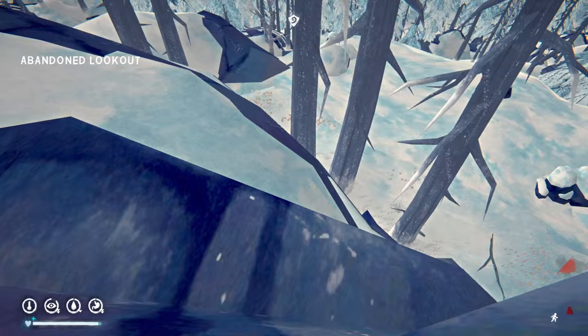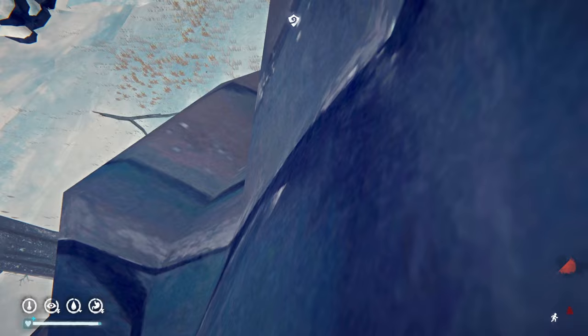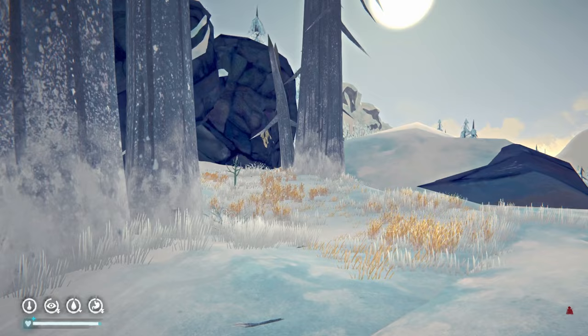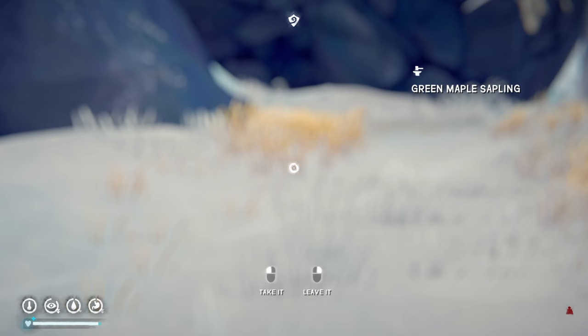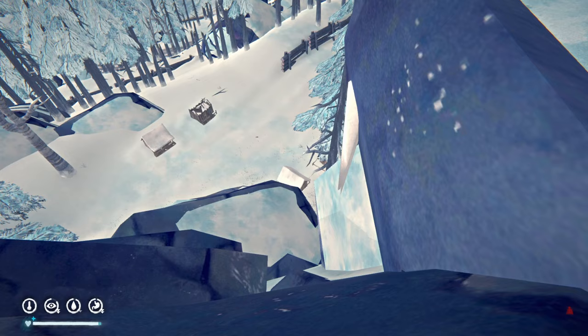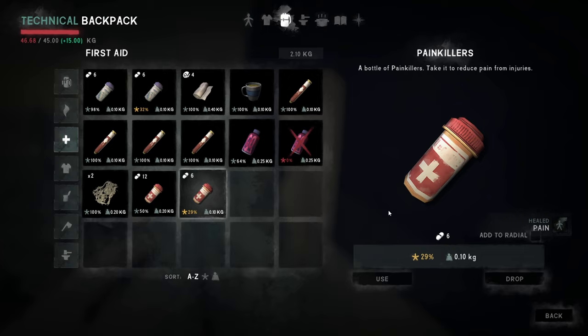It's actually much safer to goat down the hill than take the road because the road is littered with wolves and you can encounter bears, whereas going down this way you probably just risk a sprain or two. We find a maple sapling — so we're not ruling out making a bow yet. We come across another revolver and leave it behind — we've got so many now.